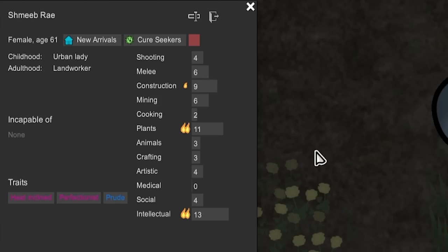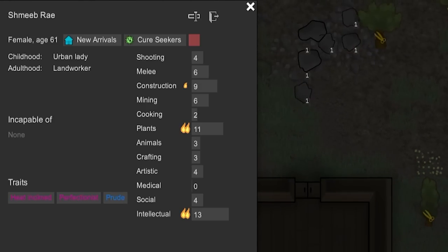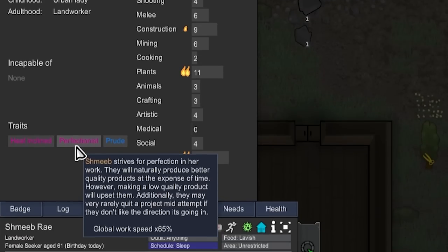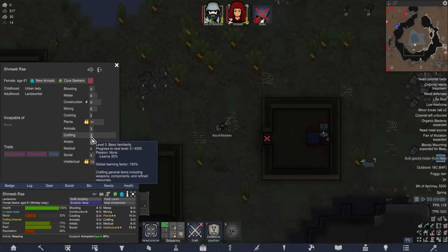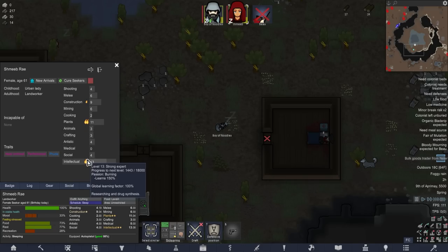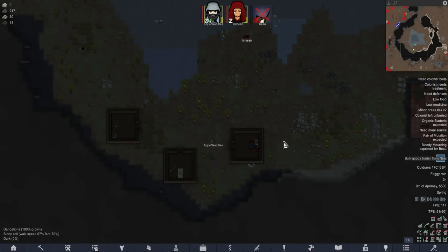Shmeeb is an urban lady turned land worker, a previous empire bestower before she was sniped by Gene Corp to help stop the spread of these horrible diseases. Inclined perfectionist and prude. Perfectionist is very good - she works a lot slower, but we could trend her up to be our crafter because she'll get better results. Even at say level 14 crafting she'd still have a good chance at very high level items. Intellectual 13 - clearly not smart enough to watch out for the rabies-infested cats.